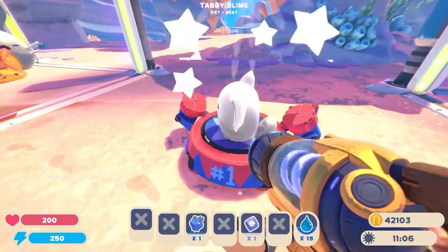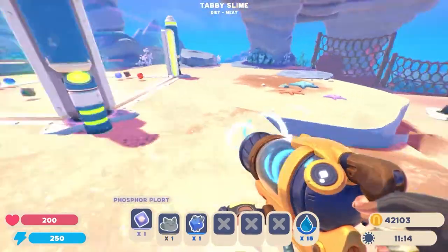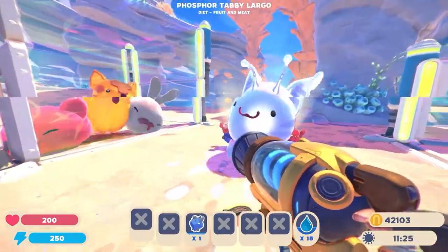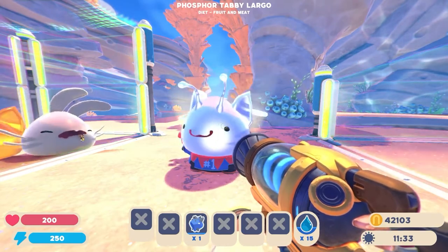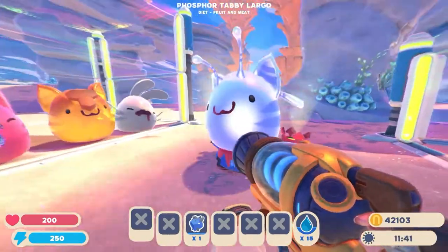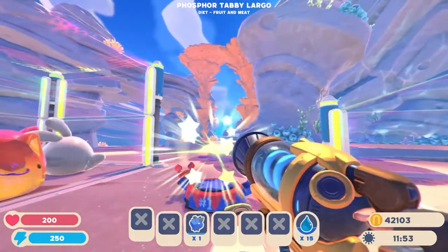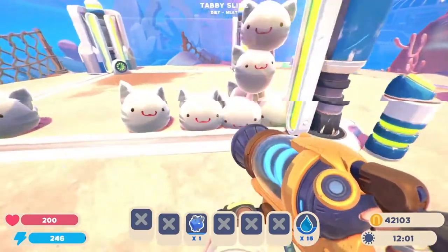Let's put another one on and combine it with the Phosphor. This is one I like a bit more because it's kind of grey but with the lilac-y colour that the Phosphor slimes have, and it's added the antennae and wings which is kind of cool, but also kept the tail and the ears which is very, very nice. You can see the stripes a little better than the honey. The Phosphor Tabby — pretty good. Though it disappeared because it turned to daylight.